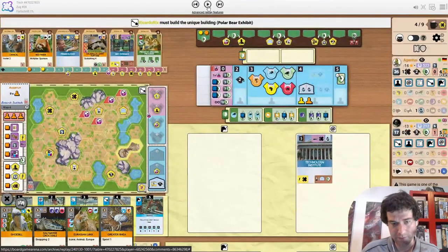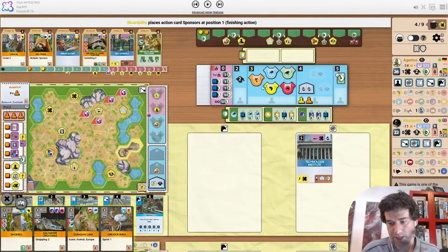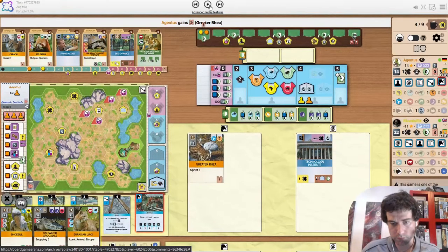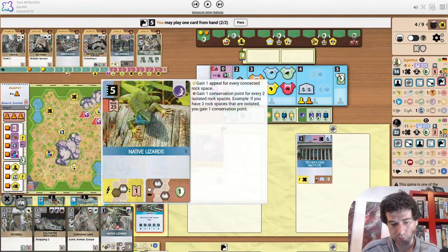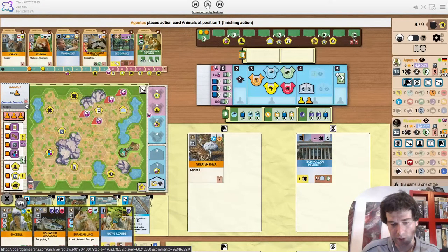Now taking hand size — one move too late but better late than never. This is going to be the Polar Bear Exhibit. Could work your way up to the Uni or just cover the 5 money. You probably need the money to play a size 4 animal. Here we just have the Rear. Drawing Native Lizards is a great draw — on this map it's 7 appeal max, which is still pretty good for free, and with Reptiles being a project we're already working towards, really nice value.